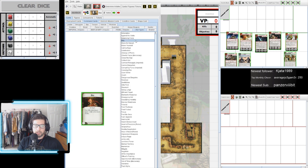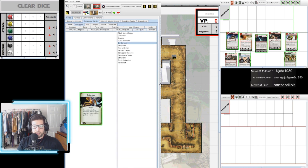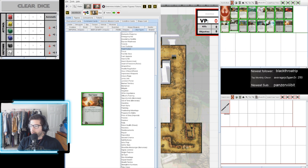Now we have our list and we need to fill it up with command cards. We'll do some Smuggler cards first — On the Lam, drag that to Player One, and Tools for the Job will get pulled into our command card list. After you have your command cards, you can hit this button to send all of your deployment cards to a stack, then right-click the stack and click Save.